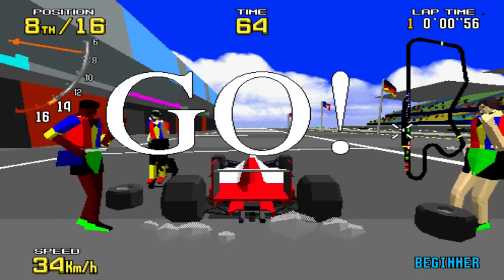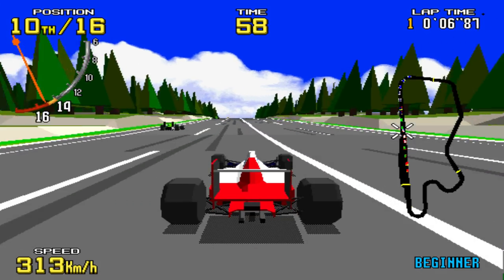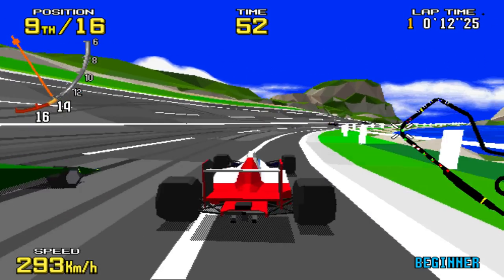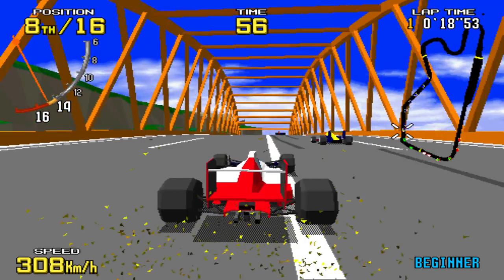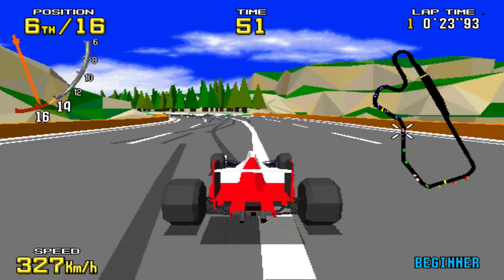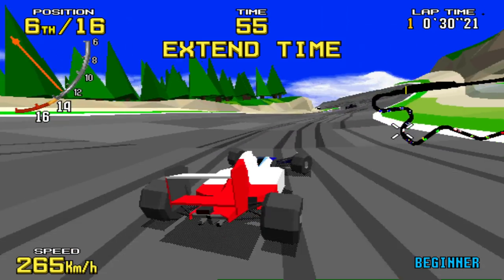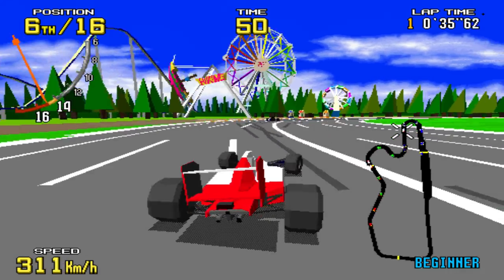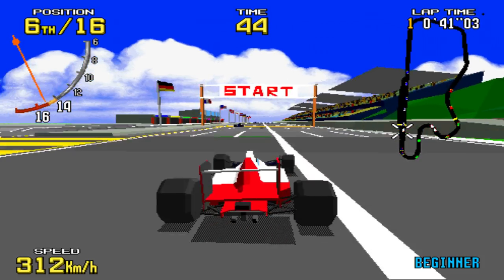Before we get into the home versions, let's first talk a bit about the arcade. Developed by Sega AM2 and released in 1992, it was the very first game that would run on the CG Board, or what would eventually become known as the Model 1. This technology used flat-shaded polygons like a few other arcade boards at the time, but what separated Sega's new project was its ability to move around thousands of polygons effortlessly at 30 frames per second. In order to achieve that level of performance in 1992, the CG Board was a complicated piece of kit — it had half a dozen CPUs, 10 GPUs, and an unheard of amount of memory. But the end result was undeniable: never before had a 3D polygon game looked and ran so impressively.